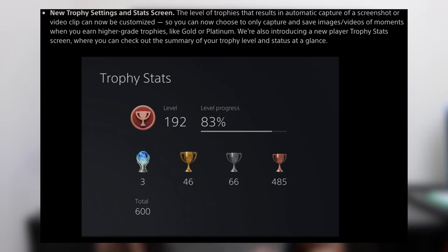New trophy settings and stats screen: the level of trophies that results in automatic capture of a screenshot or video clip can now be customized. You can choose to only capture screenshots or videos when you earn higher-grade trophies like gold or platinum. There's also a new player trophy stats screen where you can check a summary of your trophy level at a glance. This update lets you control how frequently the PS5 captures trophy moments.